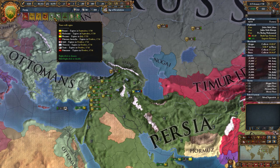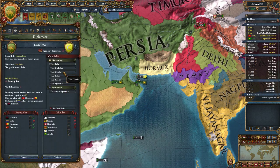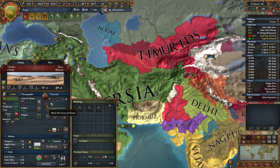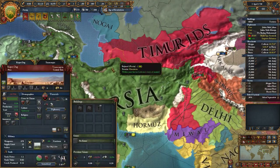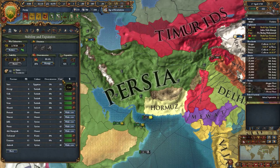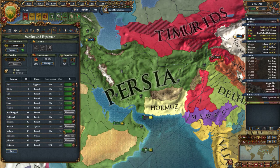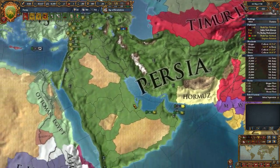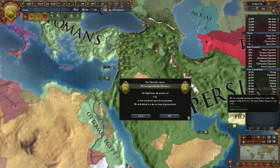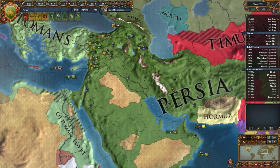I've got a truce with the Ottomans for another 11 years, so I might look over towards Hormuz again. I've got a truce with them as well. Let me try to attack the Timurids again, but I might need some claims on them this time. I've got a lot of permanent cores to make — probably from making so many states in one go. Once the cores are done that will make the overextension drop and all these rebellion issues should disappear pretty much instantly.